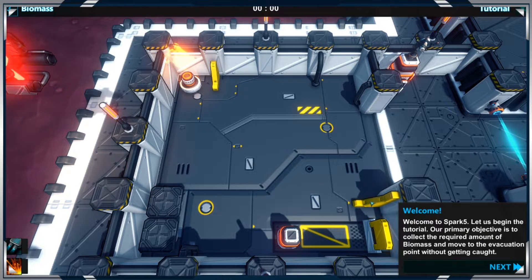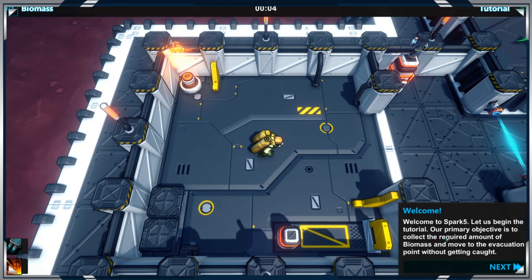Let's get in and see if we can hit the tutorial. Let us begin — collect the required amount of biomass and move to the evacuation point without getting caught. Let us begin by moving around.